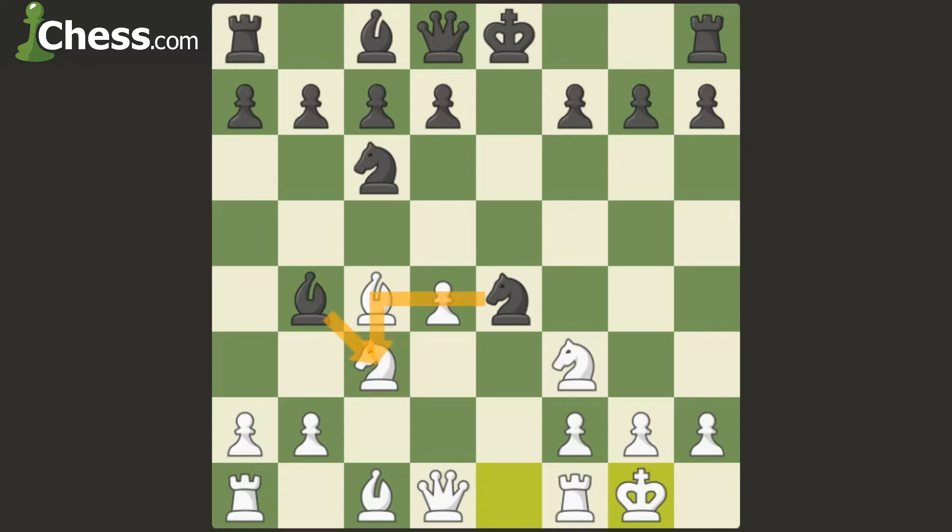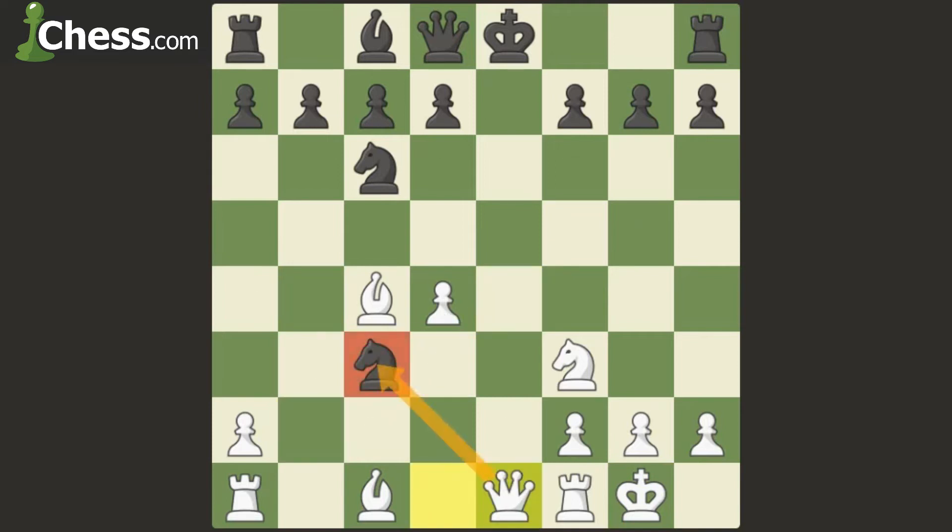Now black is attacking the knight twice, so he'll think to recapture it and win a pawn. But if bishop takes, pawn takes, and knight takes — queen to e1 is a double attack and the knight is lost. So the bishop can't take.